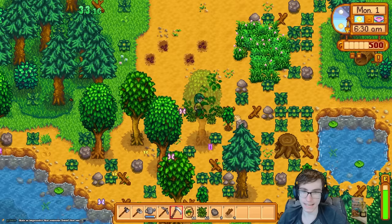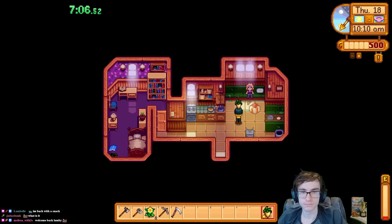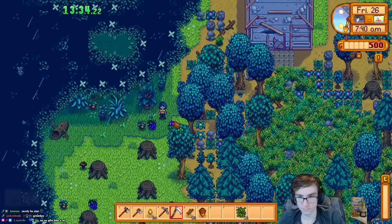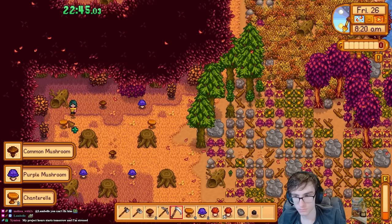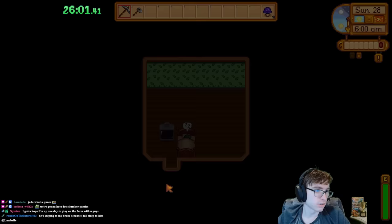And what better way to start than planting crop circles? My first spring saw me planting the 15 starting parsnips, gifting Pam on her birthday, and unlocking the community center. For summer, I went out to gather the summer forageables and planted enough wheat to get farming level 2 for sprinklers. Fall, I hibernated until the 26th, collected all the forage on the map, and then continued to winter. Yeah, the first three seasons I didn't do much — the goal was to get to winter ASAP.